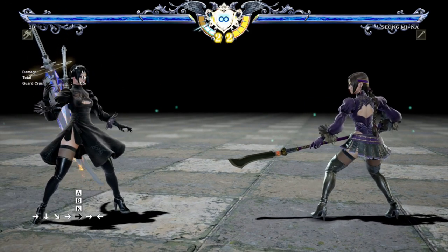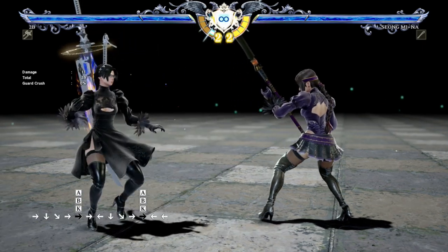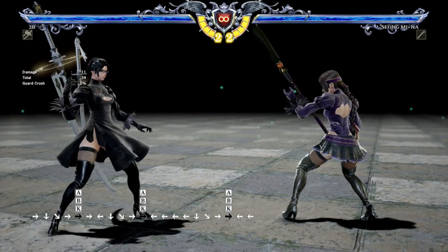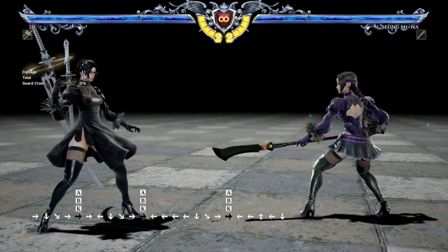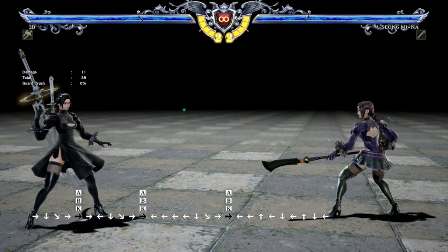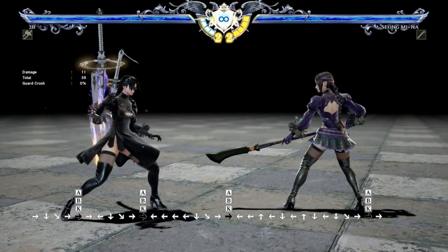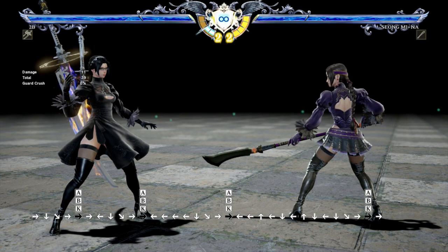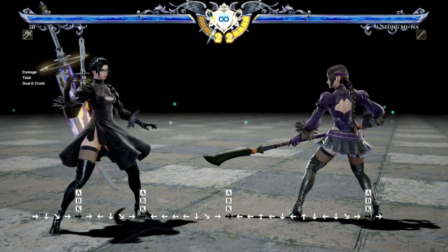You cannot activate Soul Attack while you're already in Soul Charge. So if you do 236A plus B plus K while in Soul Charge, you won't get anything. If you have a stance — a quarter circle forward stance like 2B's Aggression Shift — you need to go into that instead. Whether Soul Attack connects or if it whiffs, you'll go into Soul Charge. Soul Attack does not have the invincibility that the typical 4A plus B plus K does — that would be the usual way of going into Soul Charge.